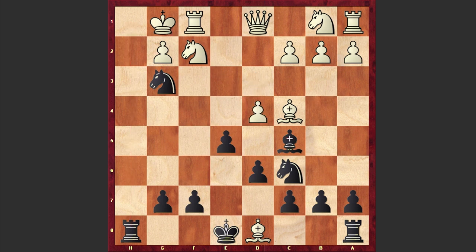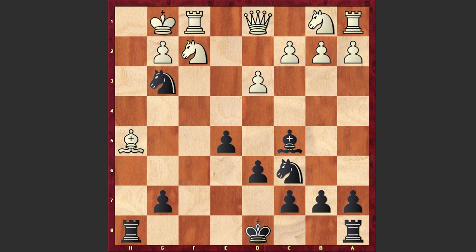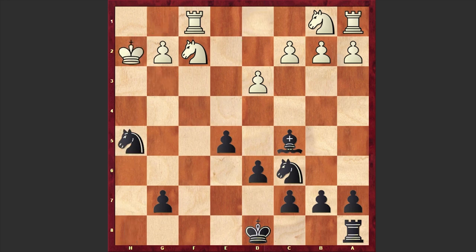Here comes Ng3 with a direct mating threat, using the fact that the knight on f2 is pinned. Rf4 is a total mistake and is losing on the spot. It was better to play Bxf7 — actually this is the only move which allows white to survive. If Kxd8 then Bexh5; by giving back the queen, white manages to neutralize the mating threat and the players have equal chances.